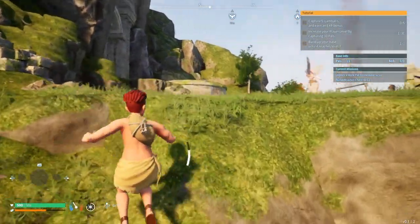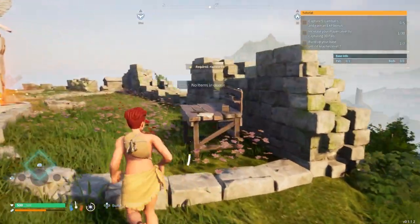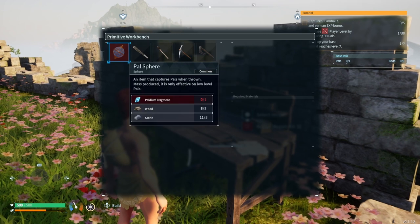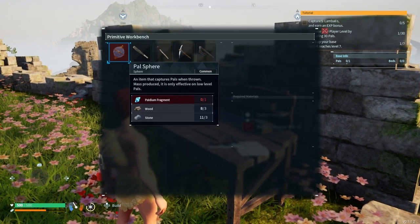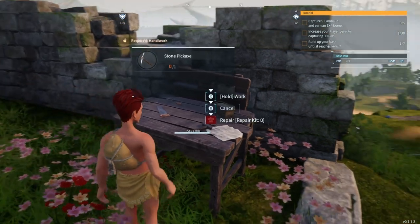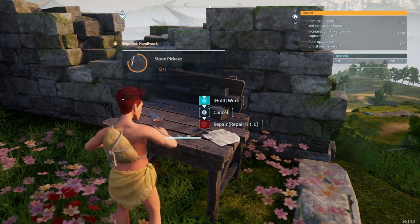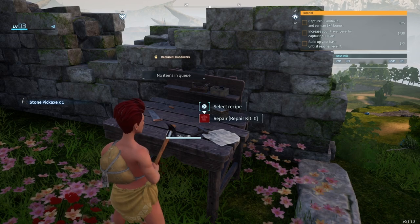Get up here - select recipe. I've got enough to build. Let me build the pickaxe and start production. There we go, we got our pickaxe!